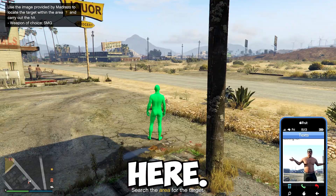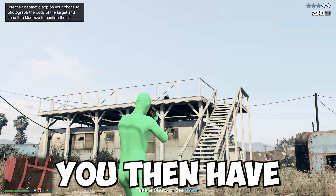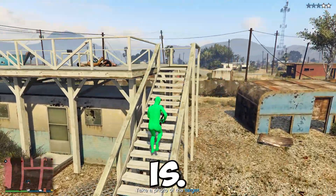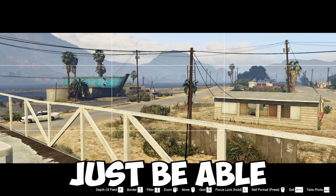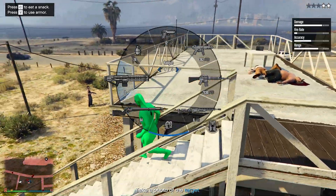It looks like it's going to be this person here, so we'll go ahead and try to find him. Once you finally take out the person, you then have to send a picture over, so just go ahead and go up to where the target is. From here, pull up your phone and go over to the camera, and then you should just be able to go ahead and take a picture. Once you take the picture, it should allow you to automatically send it over.